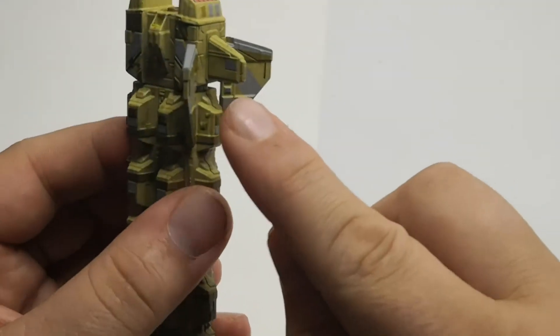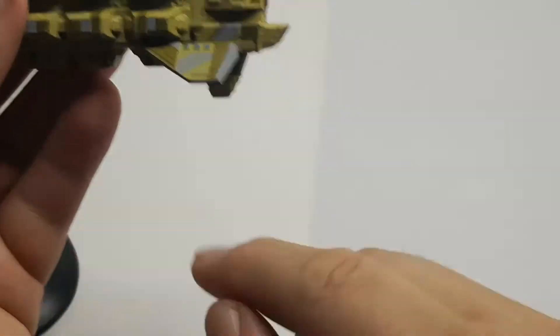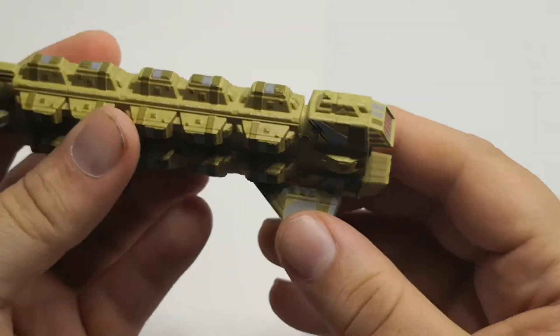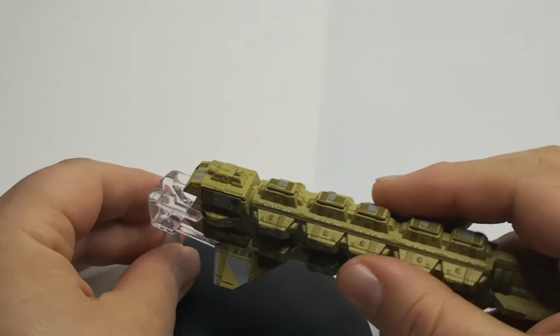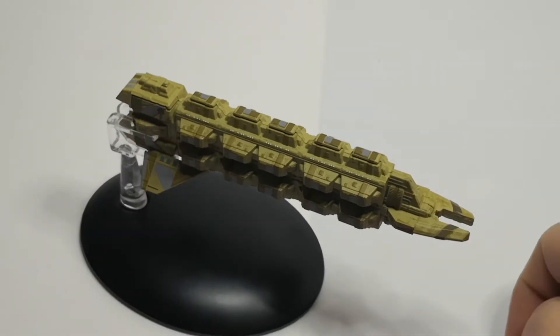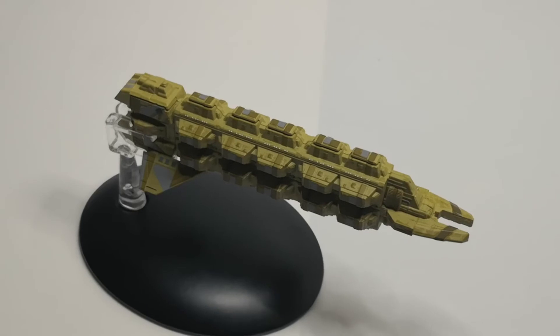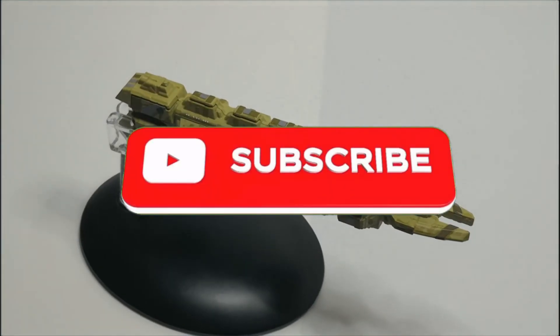Underneath we've got another fin, almost like a rudder, under the wings. It's a really nice ship — I really like the freighters we've gotten; we've had the Horizon and others like that. Tell me what you think of the Cardassian Freighter in the comments down below. Thank you for watching, remember to like and subscribe, and we'll see you in the next video.